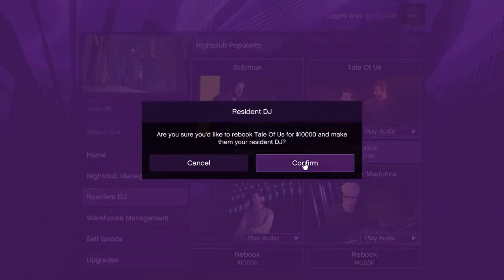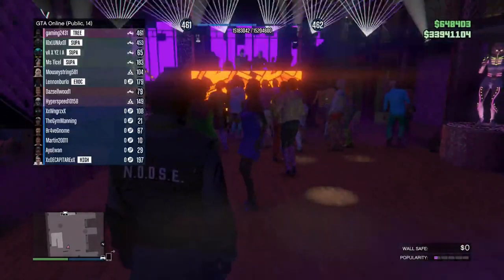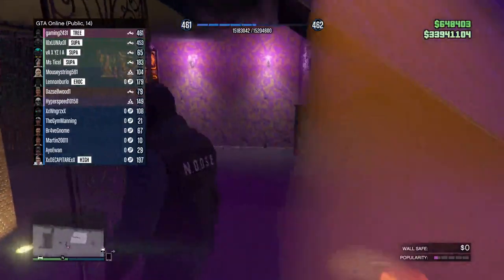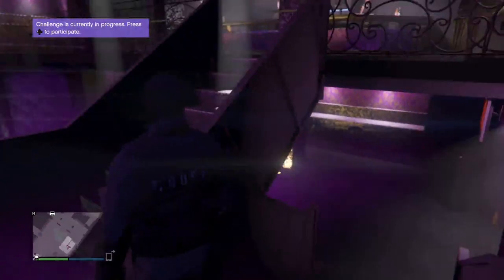If you keep buying DJs to max it out, it'll cost you $100,000 in the end and you will only make about $80,000 to $90,000 at best back from that full popularity bar, unless you obviously wait with the $100 coming in every 48 minutes. So personally, don't do popularity — it's a waste of time. Go do triple money, double money, contracts, or something in free roam.